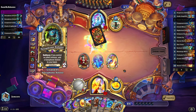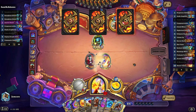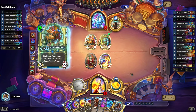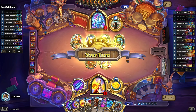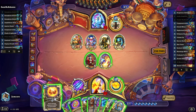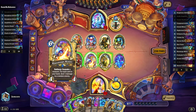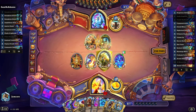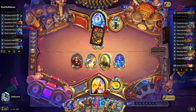Nice — now we can Firelands Portal and get a 7/7. He is also excavating. We can get the bird and the titan right now. I want to take the seven-drop and then do this after I get the titan. Let's go face. Let's kill this, trade with that. Got the Millhouse — we need some of our Sunset Volleys.